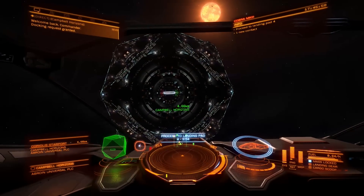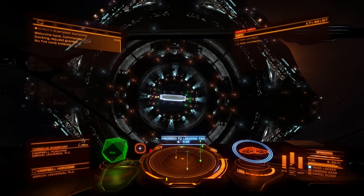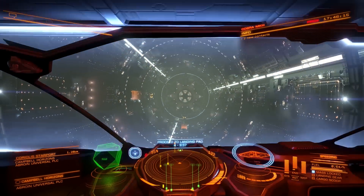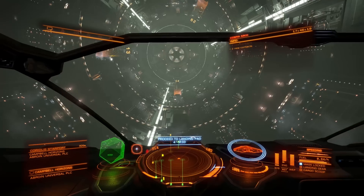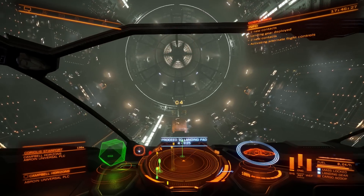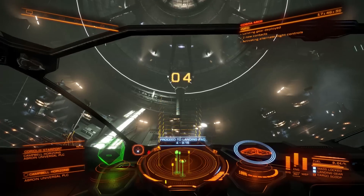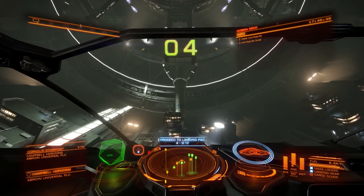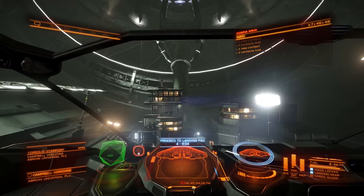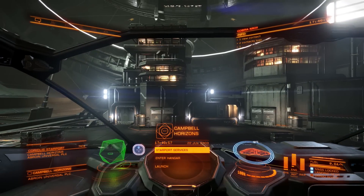Here we are back at Camp Belt Horizons. Very nice view as we approach the station with the sun behind there - it gives you quite a feel for the station's rotation, which is very much apparent because you've got that point of reference. Something you don't always get to see when you're actually docking. Landing pad 4, right over there at the back. Another thing worth having a look at in this system is the world that this station orbits - Abroin 1 is actually quite a small world, a potato-type looking world, roughly the same size as many moons but orbiting all on its own. Probably a planetoid, certainly worth having a look at due to its rather unusual shape.